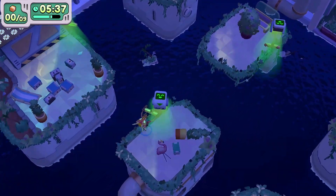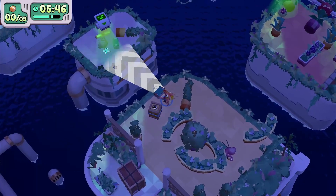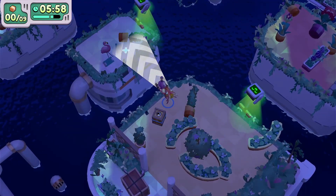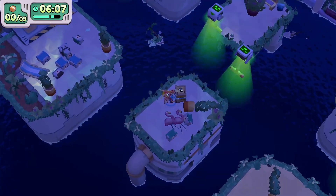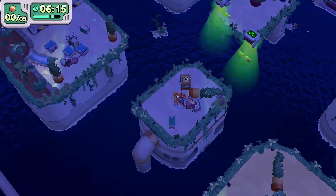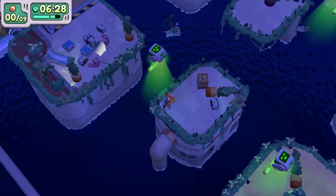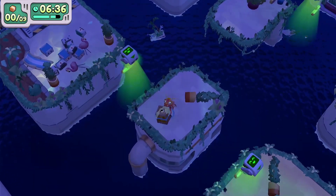We've got the flamingo on every island — we're going to deliver both of them. Only got about three or four more items to deliver without anything falling off and we should be good to go. Throw that flamingo — anytime I throw the flamingo I recommend jumping and throwing because flamingos tend not to make the tosses otherwise. Be careful picking items up because they tend to bump other items off, and that's why you have to replay this so many times.